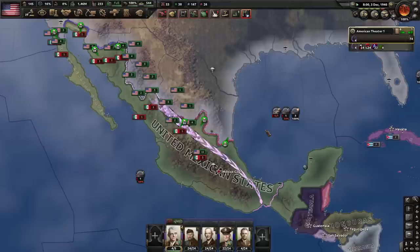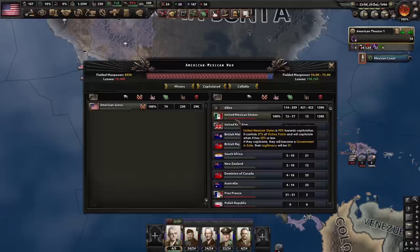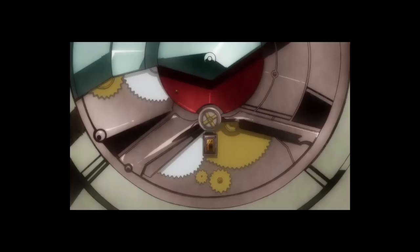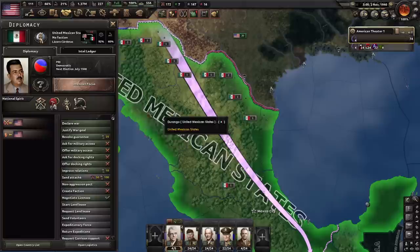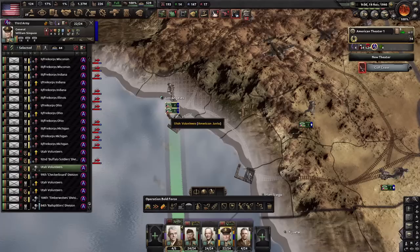I doubt Mexico will really require much micro out of me. I think it's been almost exactly 100 years since the last time we invaded Mexico. Mexico just joined the Allies — hopefully I can capitulate them before they get called in. I'm going to kill myself. Okay, so I probably will need to do some micro to capitulate them before they can join the Allies. I am sending the Mormons to invade some victory points along the coast.